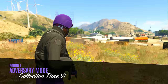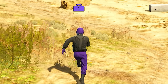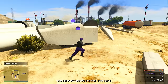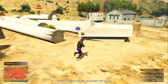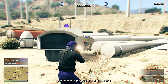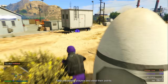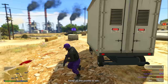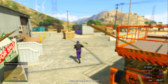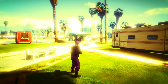Let me explain how Collection Time works. Everyone starts with one briefcase above their head. The goal is to take out every single person on the other team, because once you eliminate someone they drop their briefcase. Pick up the dropped briefcases, and once your team is holding all of them, hold them for 30 seconds to win the round. It's a pretty easy game mode — take out everyone on the other team, hold all briefcases for 30 seconds, and you win the round.